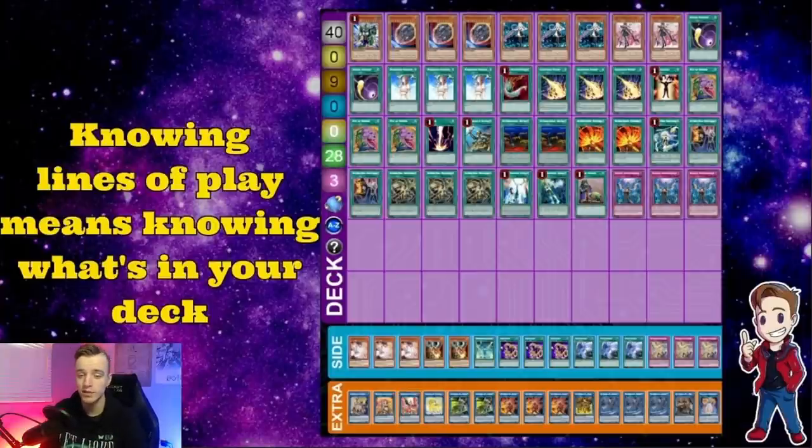Today we're going to be talking about a lot of different play lines. I'm going to be showing you a lot of my personal play lines — how to bait negation, how to force out those negates — and really talking about how knowing what's in your deck is the best way to also know your lines of play, because it really helps you alter your thoughts on the fly and know what kinds of lines you can take.